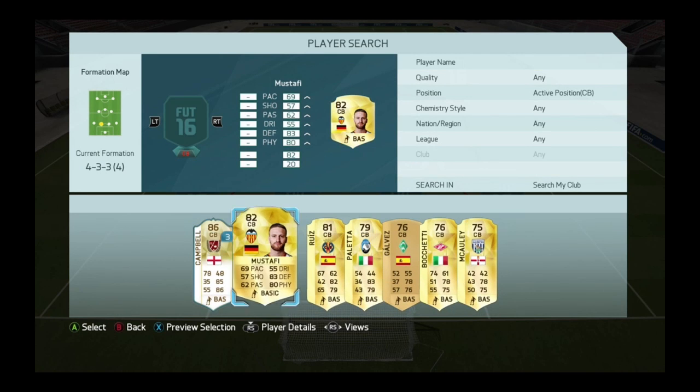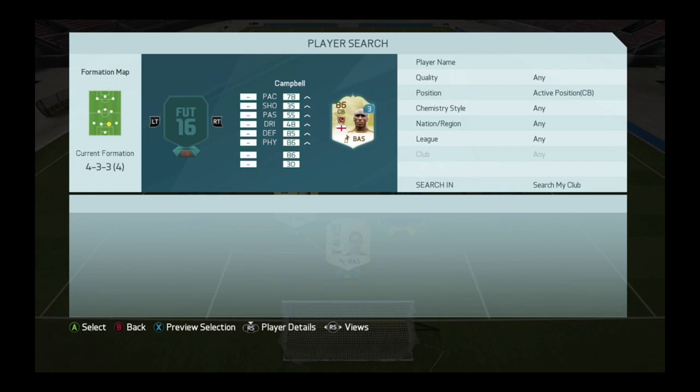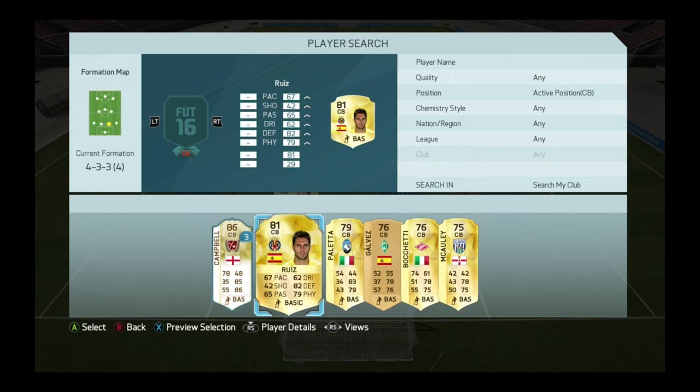Next to him we have Mustafi, a great German center back that I'm linking up with in midfield. The only downside about him is his pace — he doesn't have very much — but he is good in defending and physical. He's just a solid center back for this team.